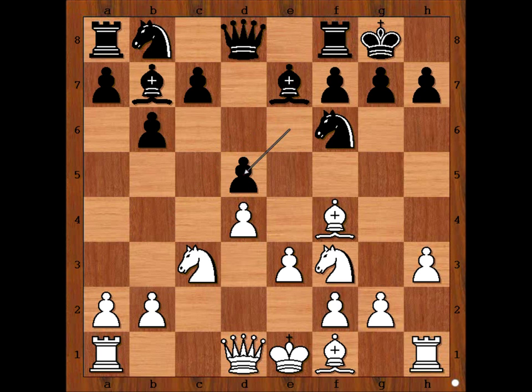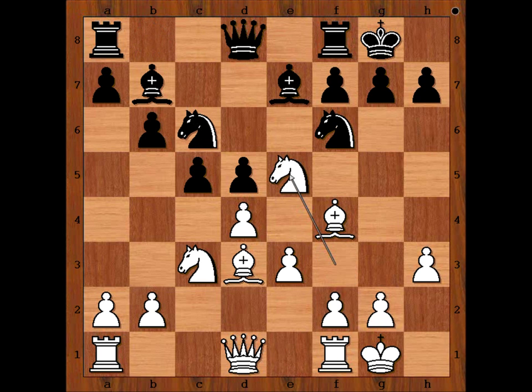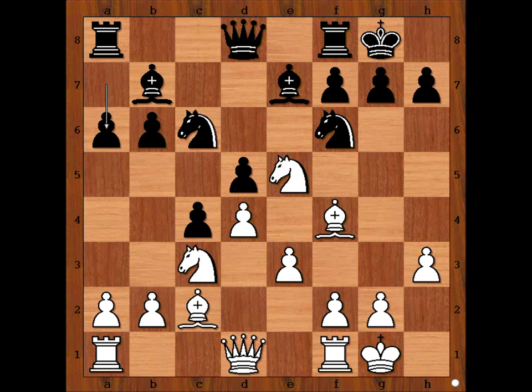In the game we have e takes on d5. Bishop to d3, c5. Anthony Miles castled kingside. Knight to c6, Knight to e5, c4 — attacking the bishop and gaining space on the queenside. Bishop to c2, a6, intending b5. Perhaps a4 comes to mind for White.